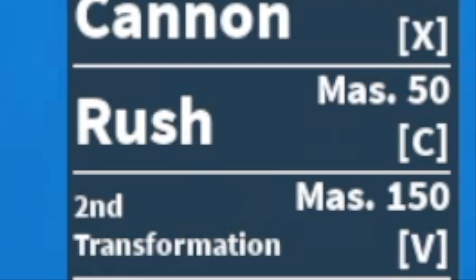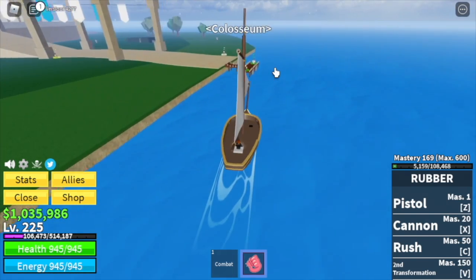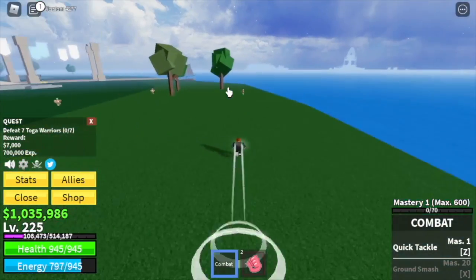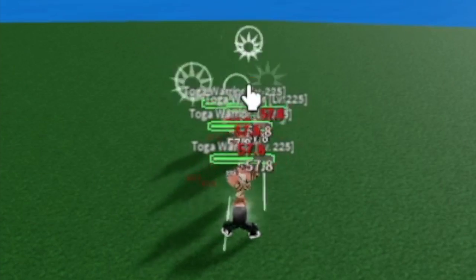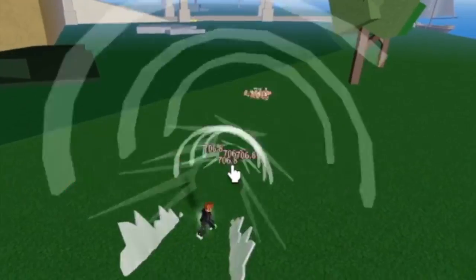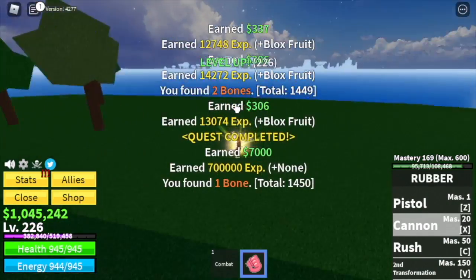The final skill is the Second Transformation, which makes damage higher. Here we are at the Coliseum. We're gonna start with the Toga Warriors — you need to defeat seven, and you can lure four at a time. If you activate your Second Transformation, the damage is higher. Check it out: the Rush takes more than half HP. Leveling up will be a lot faster.